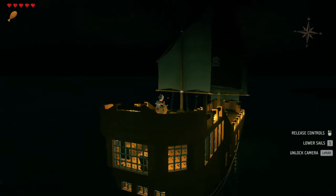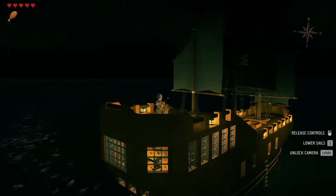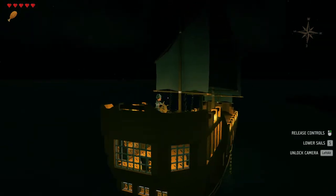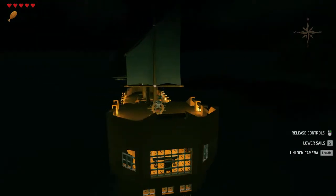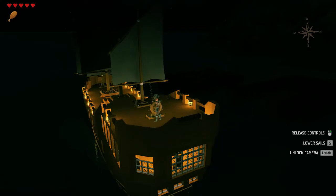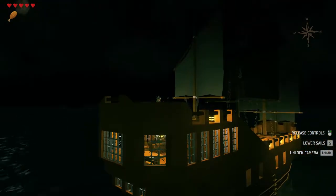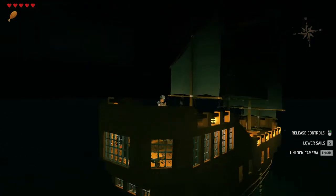All right, we've got the wind now — we're cruising, moving substantially faster. This is the other boat I'm building. When you build these, you start off with the hull, but the ship hull doesn't have a lower deck or anything — that's why you have to build it the way I built mine. You build the lower deck yourself and then the upper deck, all with wooden stuff.